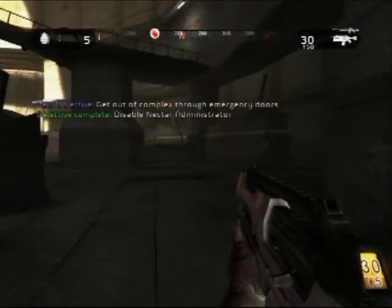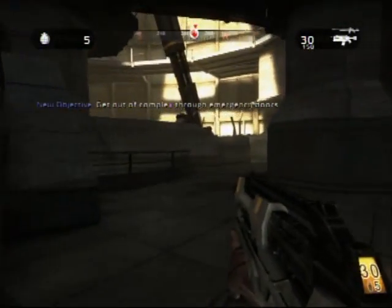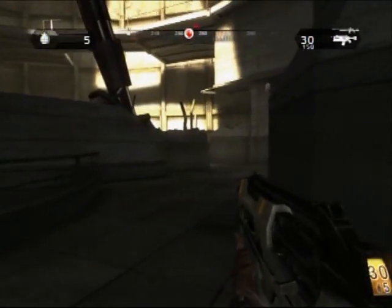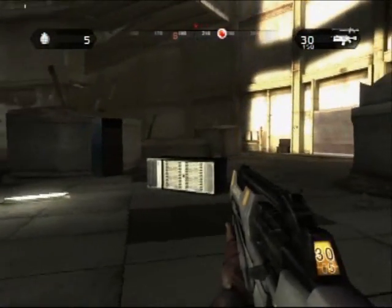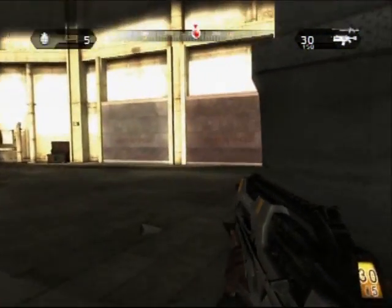Poison here for NextGenWalkthroughs.com. You're watching my Extra Hard Difficulty Walkthrough of Haze. After that ordeal is over, I'm going to exit the observatory, but first we're going to have a short cutscene.